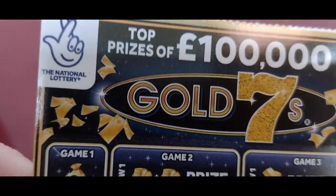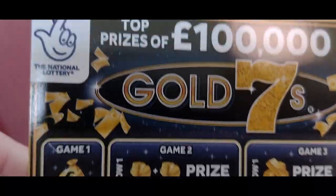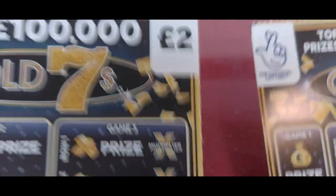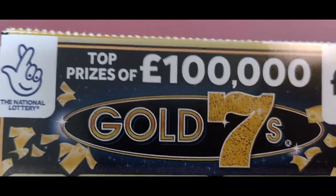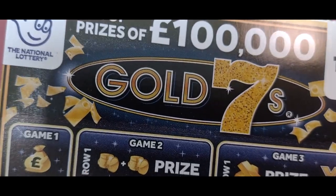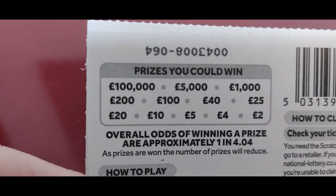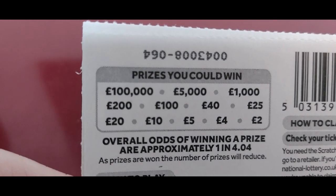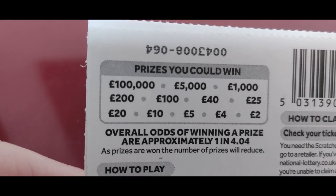Hello folks and welcome to yet another scratch card video. We didn't do very well last time, so this time we have two of these new cards. Top prize of a hundred thousand pounds for Gold Sevens. Here are the odds on the back - lowest prize is two pounds, top prize is a hundred pounds. Odds are one in four point zero.